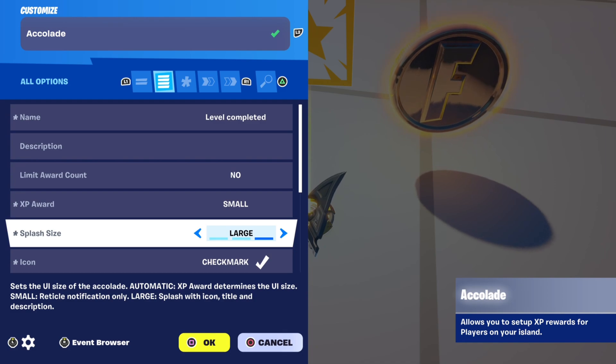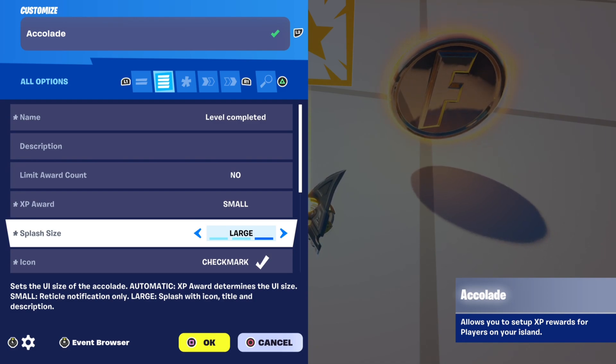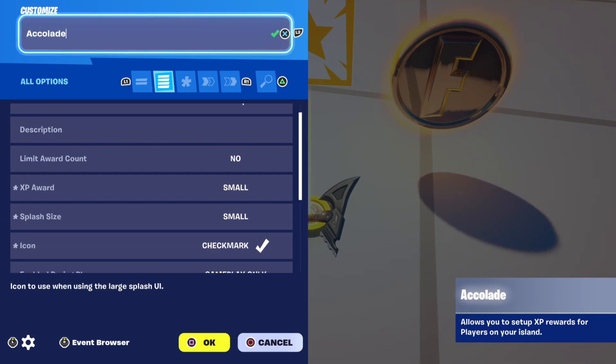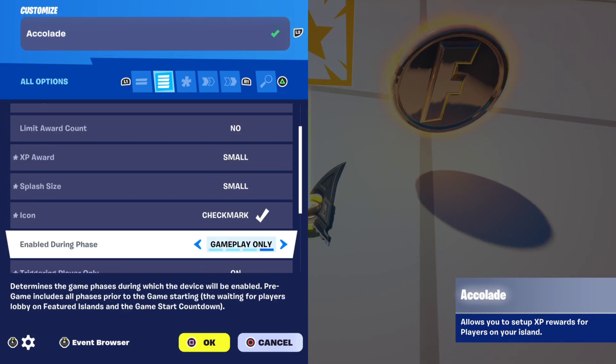Splash size controls what shows on screen — large shows the text, XP, and the icon, while small just shows the XP. Icon lets you set a small image that shows up next to the XP award, but only if you have splash size set to large.